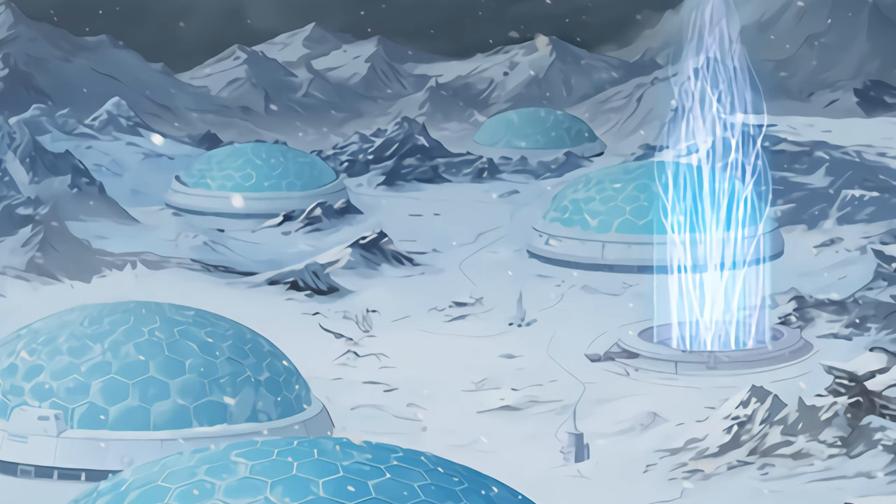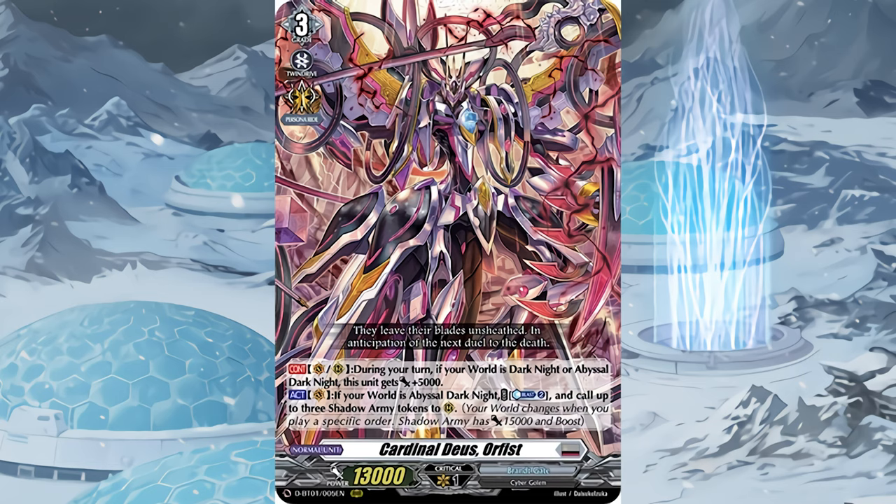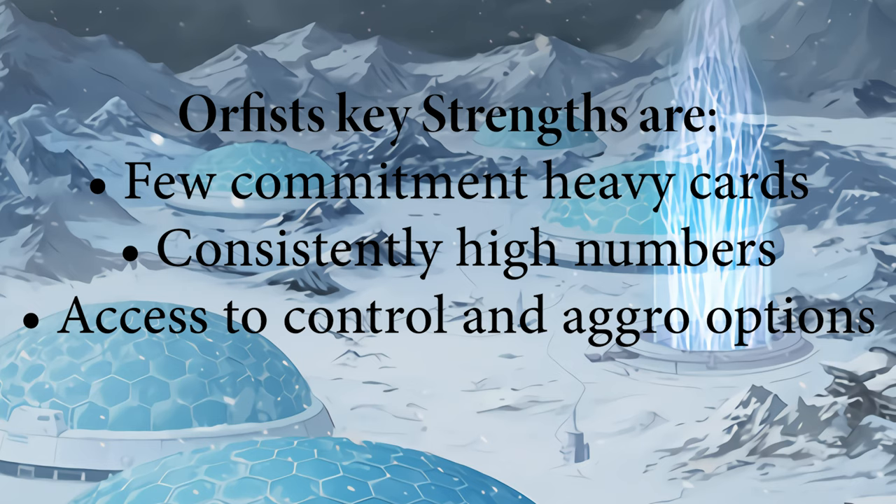Do you like doing nothing and getting advantage for no reason? Because it's time to talk about Orphist, a great deck that can function as a little bit of anything depending on what you need. My build is made to optimize flexibility in the Orphist strategy while still playing around its main strengths. Orphist's key strengths are you don't have to commit a lot of cards from hand, you have consistent access to high numbers, and you have access to control and aggro options depending on the matchup.